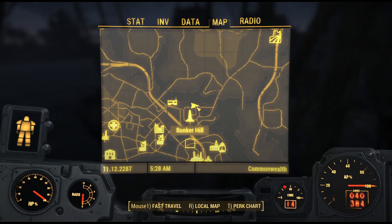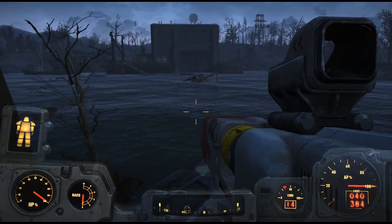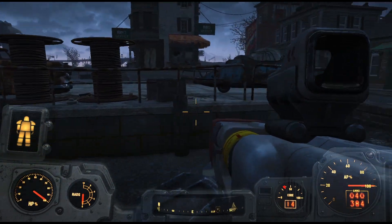I think that's the way we need to go. Come over this way. Walk over that bridge over there. I mean, theoretically I could just walk that way — it's not going to irradiate me that much with the power armor.